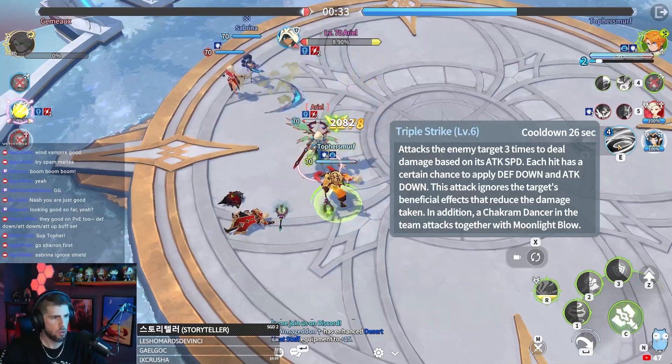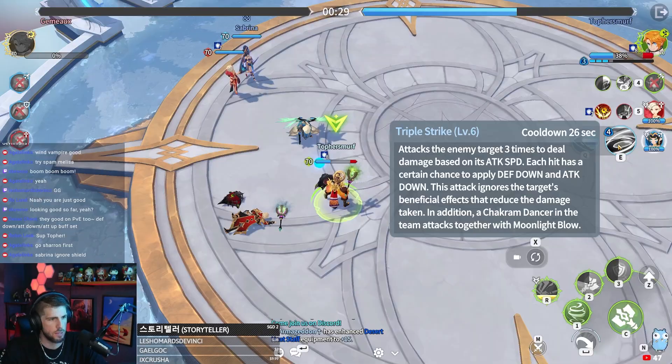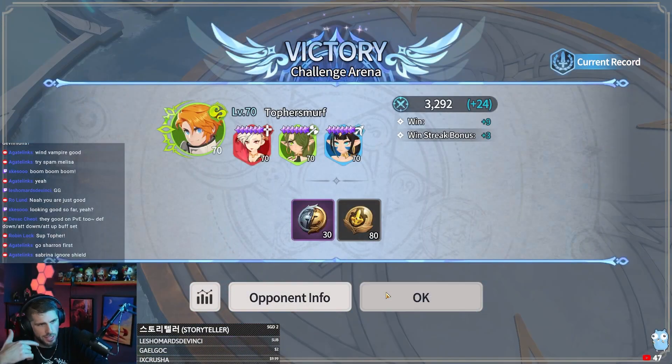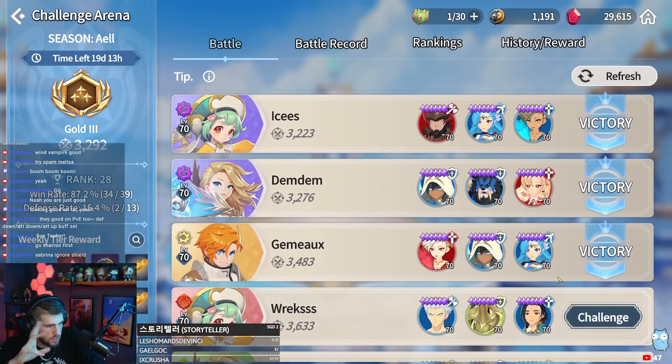Sabrina's skill 2 here — pretty strong. Defense down, attack down, ignores target's beneficial effects that reduce damage. Really strong skill, four mana cost. But you can't just spam it, because then you run out of mana for healing if you need to switch to healing real quick.